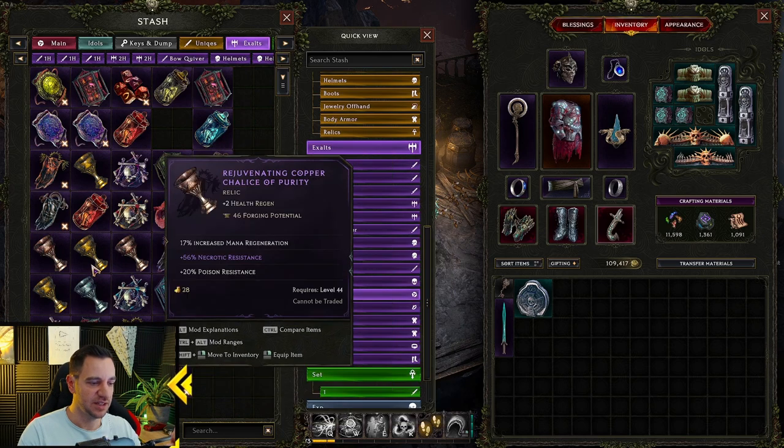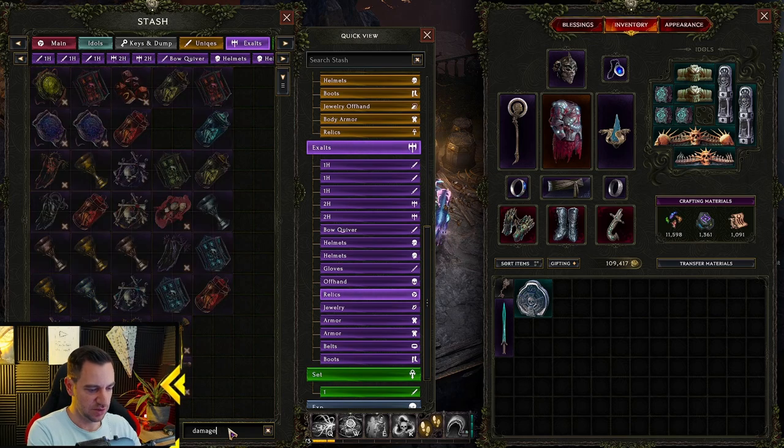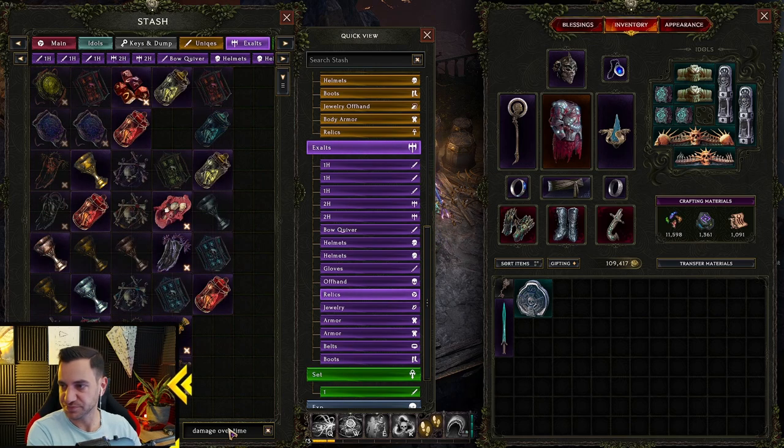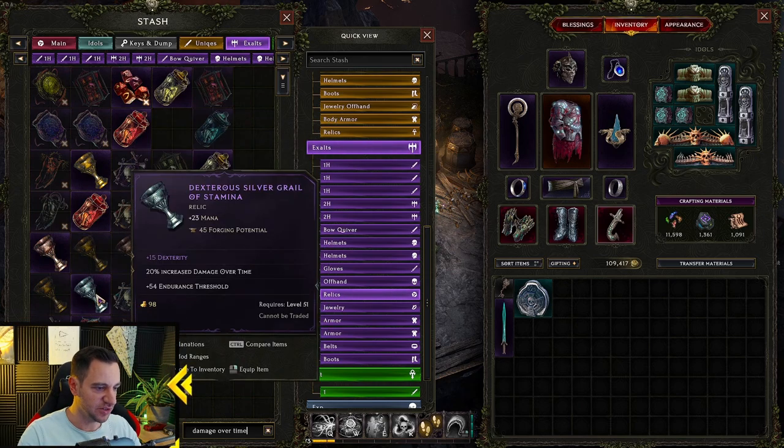Exalted relics. And I can go through here, I can type in what I want — damage, damage over time. Now I have all these, now I can look — we need damage, dexterity — take this one.